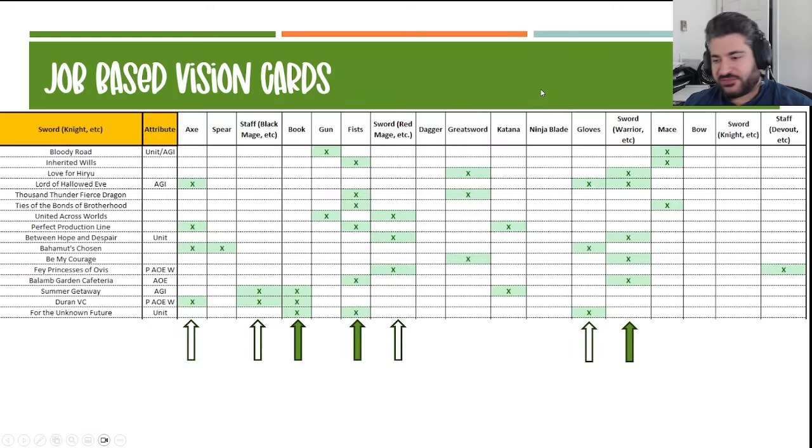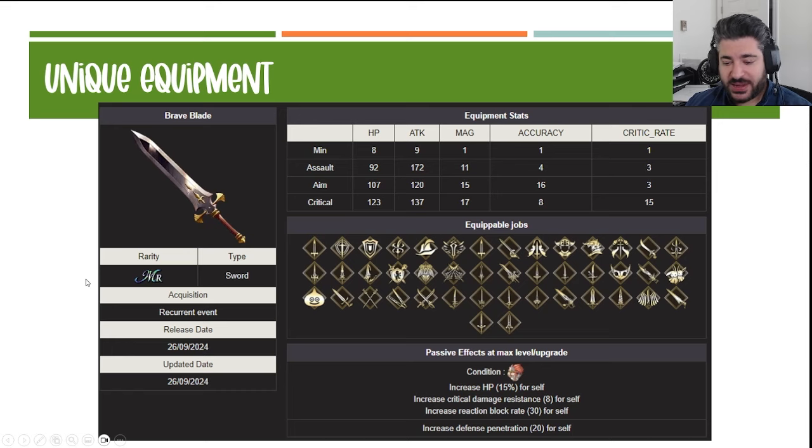For job-based vision cards, sword knight goes excellently with book — in the last three vision cards alone there have been three in a row with book. Staff and black mage has the bones to make it work. Fist synergy is absolutely there too, and sword warrior is great, especially for high-octane offense builds. Those three are definitely the best matchups for sword knight. There are also bones in place for axe, staff, black mage, sorder and mage, and gloves with some element vision cards to make them viable — though sword knight is a little harder to build vision cards around than average.